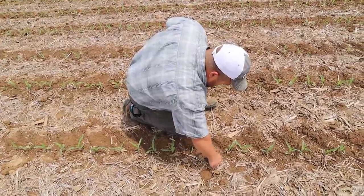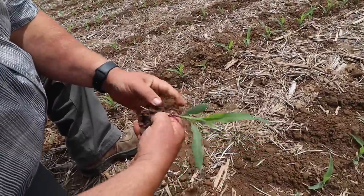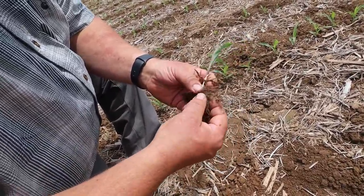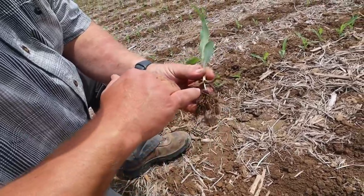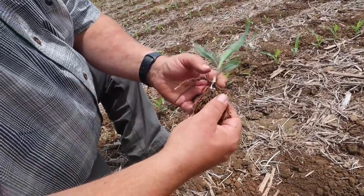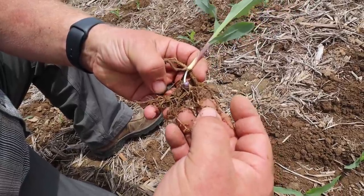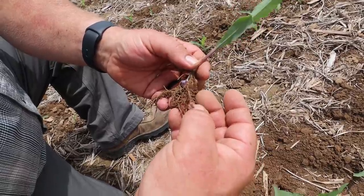You were saying it had good root development — what are you looking at at this stage for that? So we've got the main radicle root that comes out of the seed to get started, but these are the seminal roots, and this is what's necessary to get the plant from feeding on the starch and the germ to feeding on the nutrients in the ground. If you look at all those seminal roots and all the branching on them — that's amazing development right there. It's reaching out and finding the nutrients and the fertilizer.